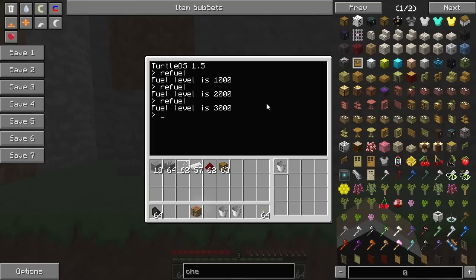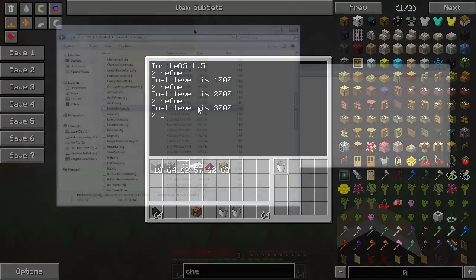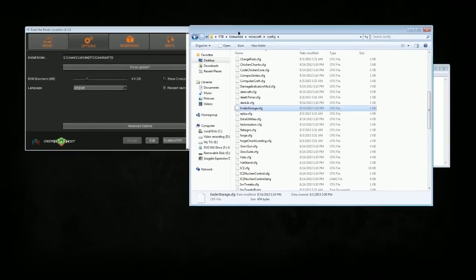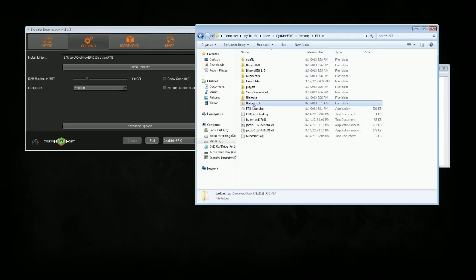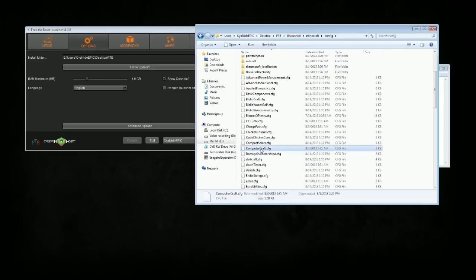Now let's get to the program itself. The first thing you want to do is make sure your config files have HTTP enabled in ComputerCraft. To find your config folder, go to your launcher, open it up, go to your options tab, and it gives you the actual path to your install folder. Mine is on my E drive: users, epic desktop, FTB — and there we are.